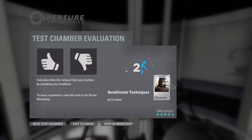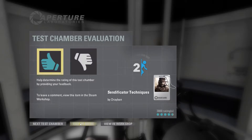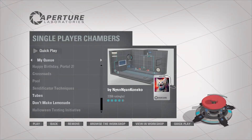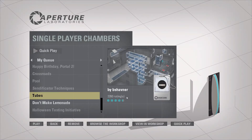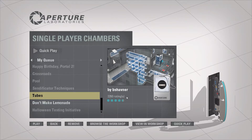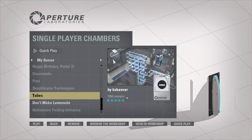The elevator was going slowly, which made me think something was going on, but maybe it's just... I don't know. Alrighty guys, that'll do it for this episode of Portal 2 Workshop. I hope you guys enjoyed Sendificator Techniques. Stay tuned next time for Tubes. Just, simply, Tubes. Thanks for watching, guys, and I'll see you next time. Later!